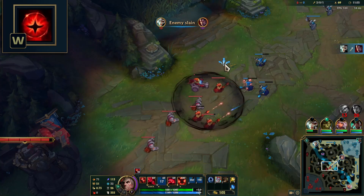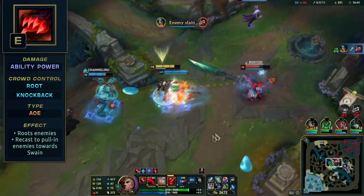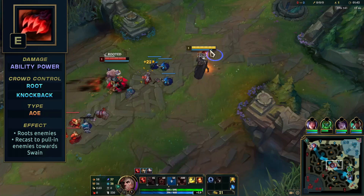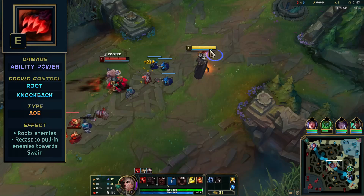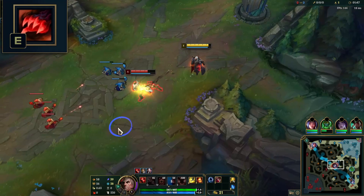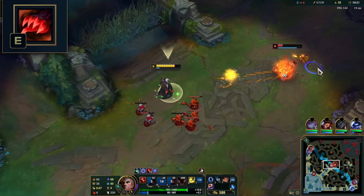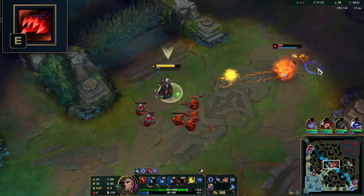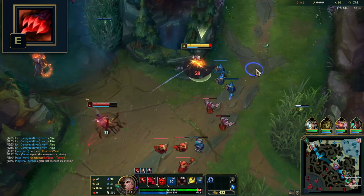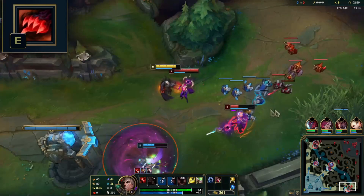His E, Nevermore, throws out a demonic hand, damaging enemies it passes through. Once it reaches its max range, it returns to Swain, damaging and rooting the first bunch of enemies it hits. If you've hit enemy champions, you can recast this ability, pulling enemies towards you, and you'll rip a soul fragment out of them. This is the most important skillshot to master on Swain. This is your main medium to long range poke tool in lane — landing this means you can follow up with all your other abilities. Once you land E, throw out your W in front of the enemy and recast E to have them as close to the center of W as possible. Landing E and W will give you two soul fragments.